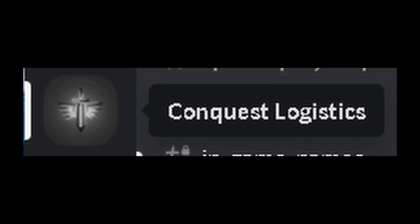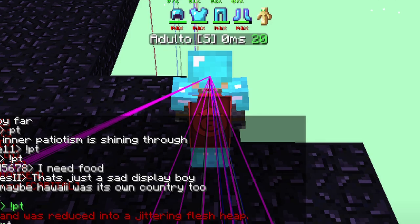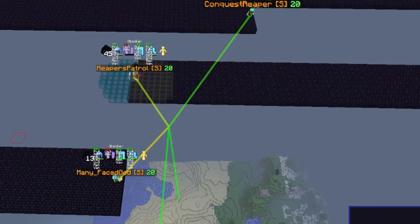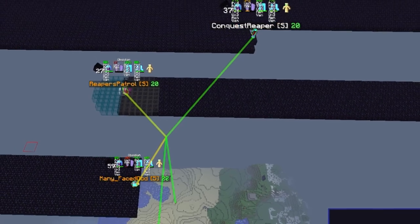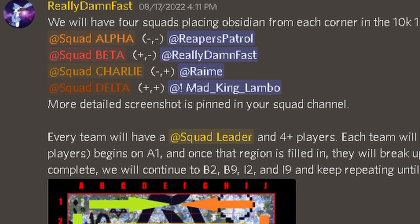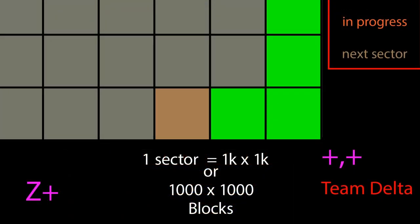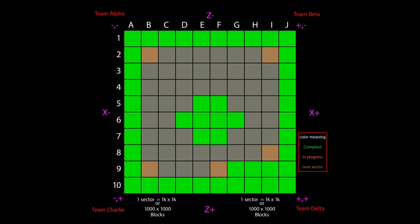A new Discord server was created named Conquest Logistics, allowing progress to be carried out and documented in private. For the following few weeks, many members placed tons of obsidian. However, many players needed clarification about where to place obsidian, so on August 17th I sorted everyone into 4 squads for each corner. Each squad would have a squad leader and 4-plus players. Each team would start from one corner and spread out to the other, paving one sector at a time. For example, squad alpha would begin on A1, and once filled, they would split up and start on sectors A2 and B1, repeating layer by layer until the square was full.